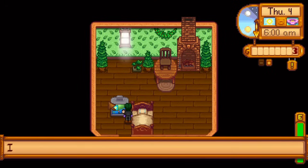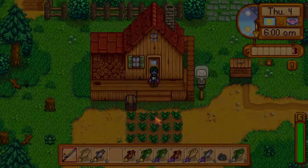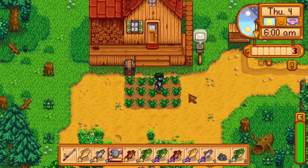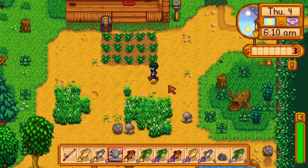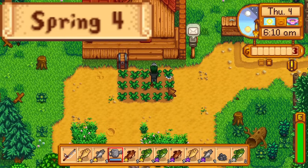Before moving on to day 4, I check the weather report for day 5. To get to Ginger Island on day 12, it must be sunny on day 5, otherwise the cutscene that unlocks the community center will not play. Normally players count steps to force a sunny day, but I winged it. The day 5 weather is... Day 4 of Spring — sunny!